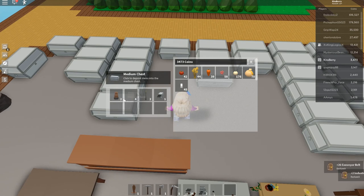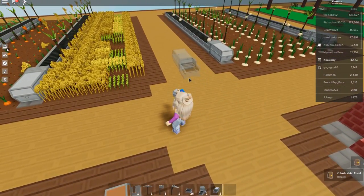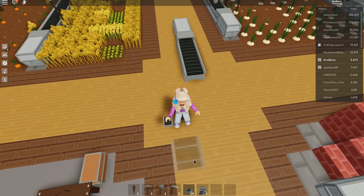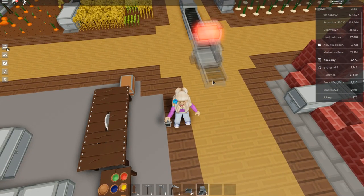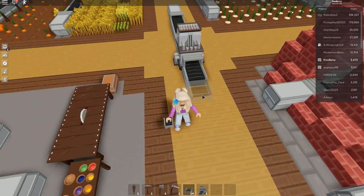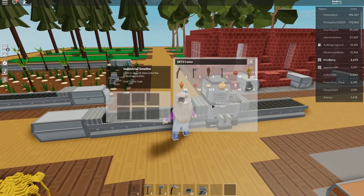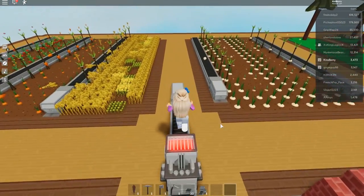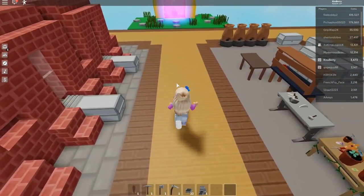Stone goes super fast and doesn't need to be smelted. If you look through my second smelter you can see stone going in and turning into bricks — it's a complicated process but very easy to set up yourself. Let me actually show you how it's done — you're going to have your industrial chest, and you need your conveyors going the right way. You can extend it out further depending on how you want to do it, and you can select the chest to see the fuel type is coal.